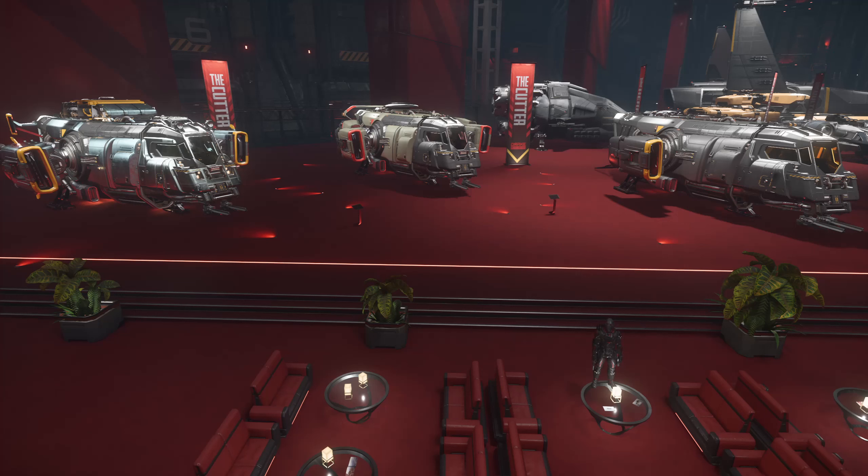I might not be the biggest fan of the Drake Cutter, but it is a loved starter ship. It's got that RV feel, and my biggest beef with it is the fact that the middle one here is the Scout version — CIG said they wouldn't release ships unless they had the gameplay, and well, it doesn't have the gameplay yet. But some people love this little bumblebee.